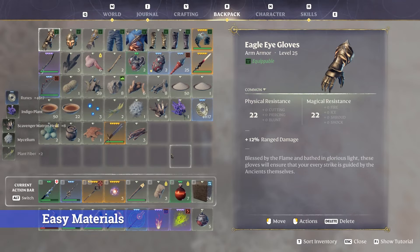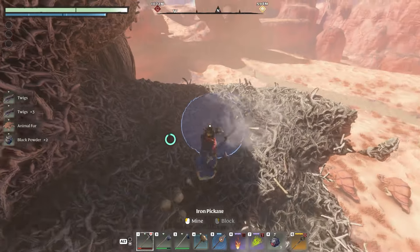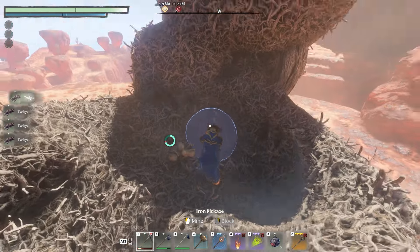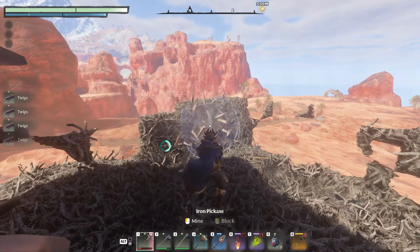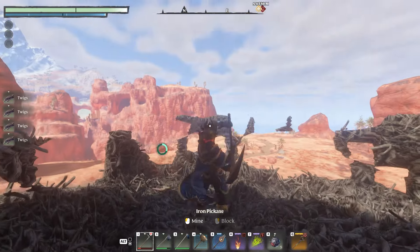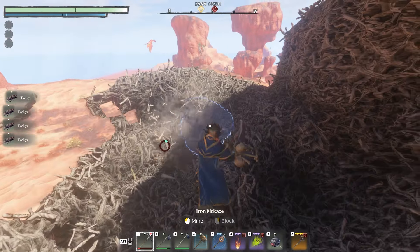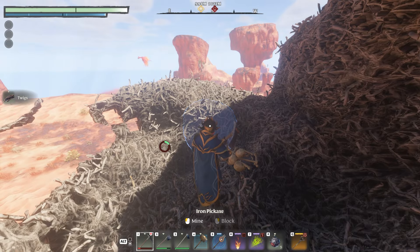Our last tip is about certain materials being really easily farmable. If you want to farm a lot of dirt, the best way is to farm mud — it contains a ton of dirt and is quick to gather. And if you want to get twigs, instead of running around picking them up off the ground, the best way to farm them is by harvesting bird nests. There are a bunch of other materials like this in the game, so go around and experiment.